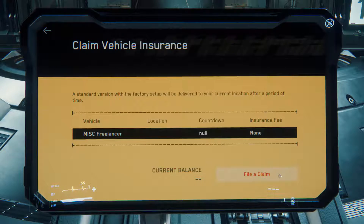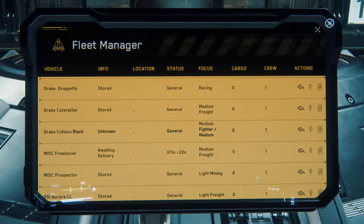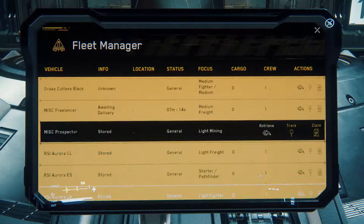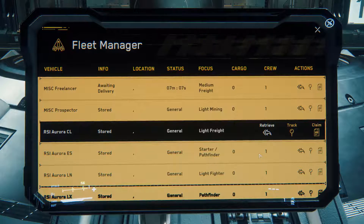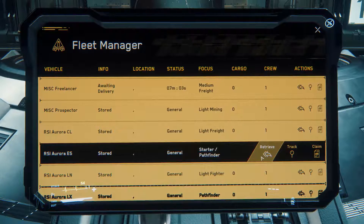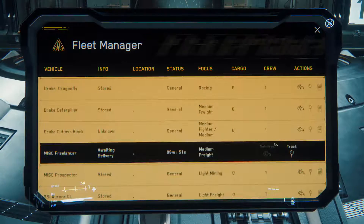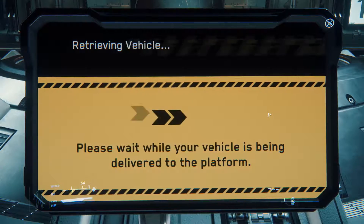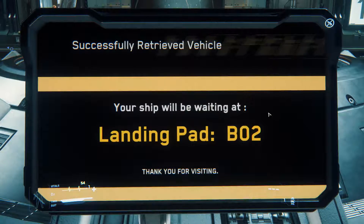Let's follow a claim and see if I can get this ship. We'll have to wait seven minutes for that. Well, I'm not going to wait seven minutes. I don't want you guys to have to wait seven minutes. So let's take the tracker. Your ship has been delivered to the following landing pad. Alright, B2 it is.